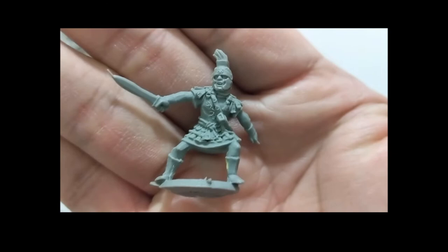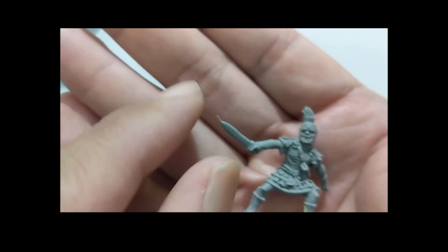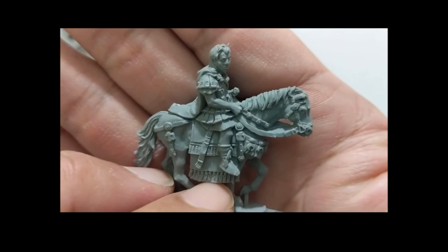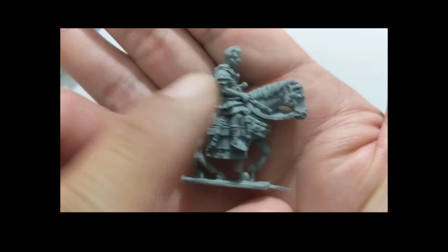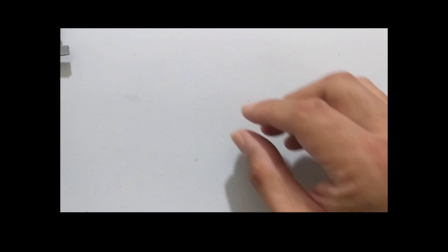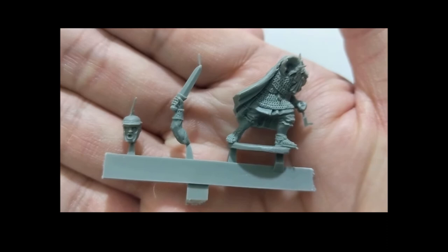Here's Crassus — wow, very well detailed. Just a little bit of cleanup of the flash on his blade, but wow, that looks pretty good. Here's a mounted figure — I thought it was Caesar but actually this is Pompey mounted on his horse, and it's one piece — that's awesome. It'll really cut down on the work, and the details are really good with this resin. Here is Titus Pullo — another very well detailed figure, just three pieces.